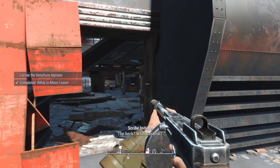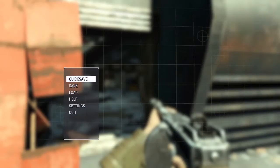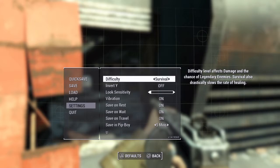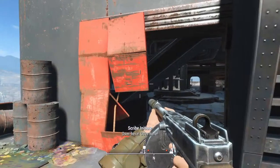What was that? Hey, got Brotherhood — well, we're talking about the Institute here. Decided to side with the Institute over the Brotherhood. Have not killed off the Railroad yet, but that's in due time. Doing Mass Fusion here on survival mode.